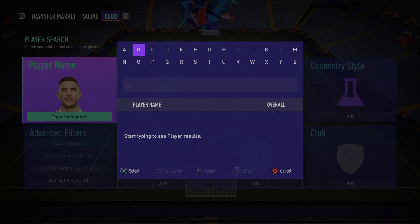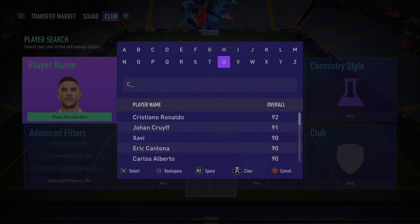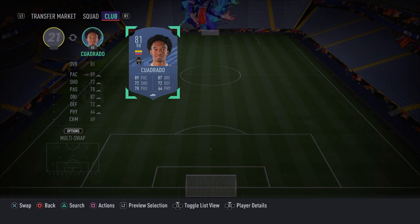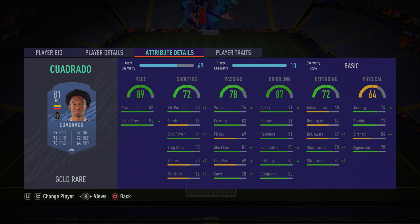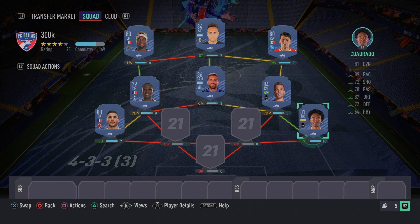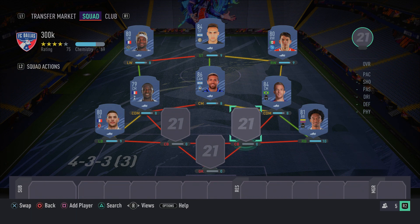To partner Hernandez at right back we have Juan Cuadrado — a five-star skill moves right back. You can't complain: pacey, good at defending, and very good going forward. What I really love about Cuadrado is that he's great on the ball — super agile with amazing dribbling and ball control. There aren't many fullbacks in the game with that level of agility. Very pacey, good defending stats, five-star skill moves — a very overpowered card.